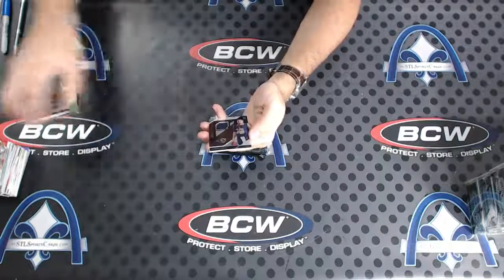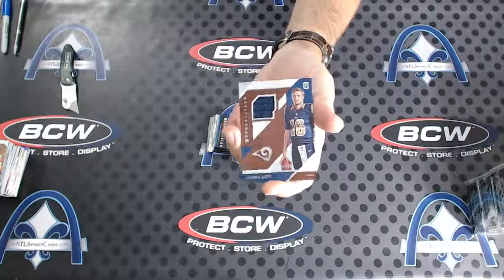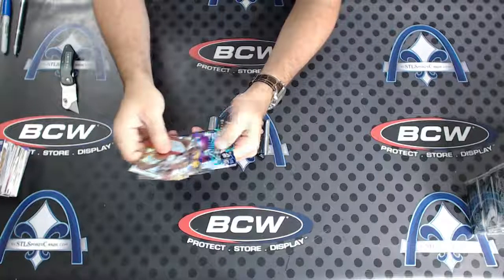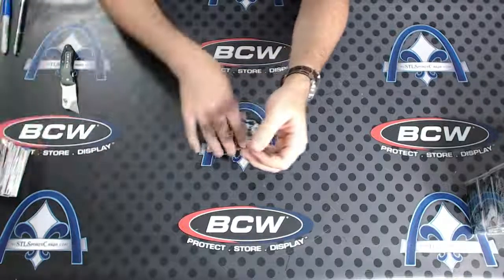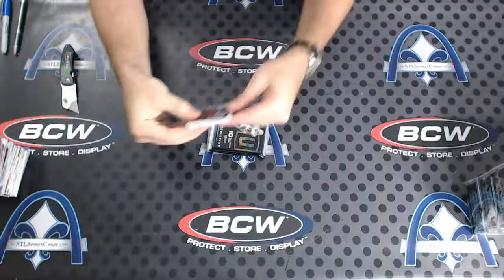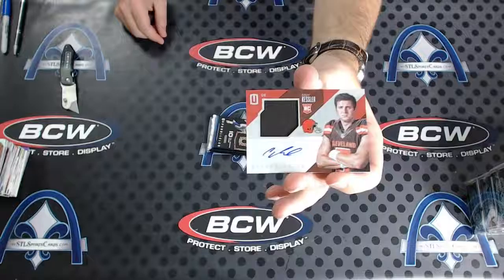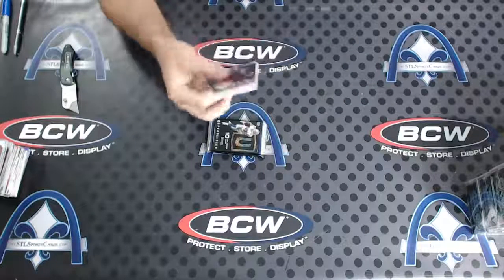Jared Goff to 299 for the LA Rams - R Rothschild. Almost said St. Louis. Goff rookie jersey. There's our parallel pack - no numbering. To 199, Cody Kessler rookie patch auto for the Cleveland Browns - R Rothschild. Kessler rookie patch autograph.